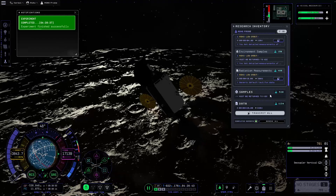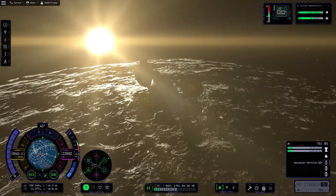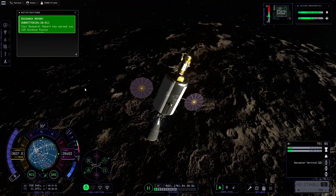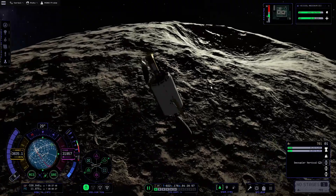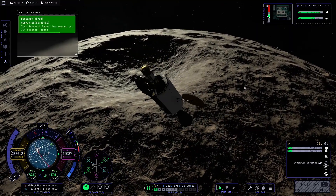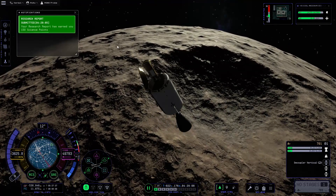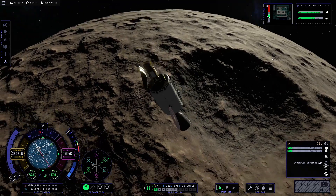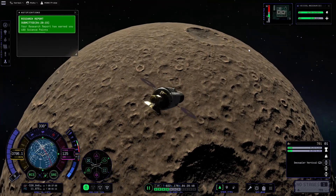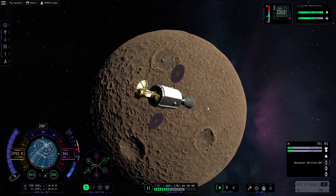We've got 1134 science, so we'll transmit that to clear it out. Now we can have a look at Moho — there's a feature called the Moho on this planet that I've yet to find. I know there's a future mission that requires landing in the Moho, which will be tricky since getting into orbit around Moho requires a huge amount of delta-V. It's not looking promising from this angle — it's probably in one of the craters — but I haven't spotted it yet.